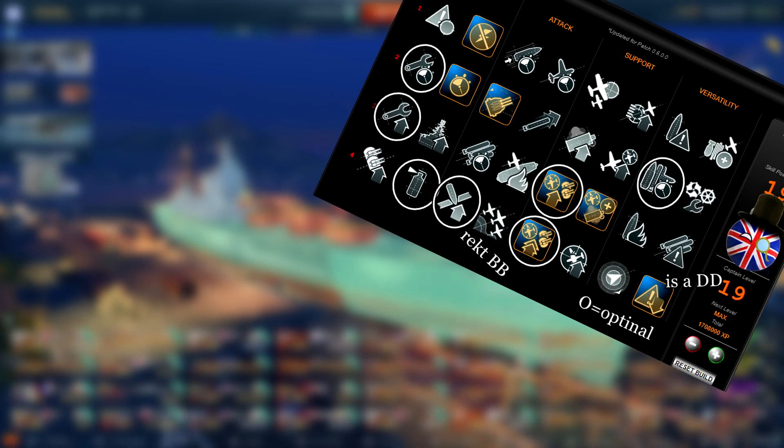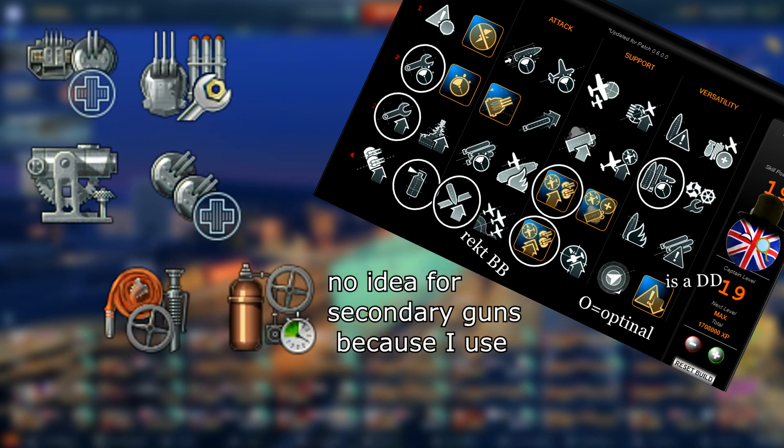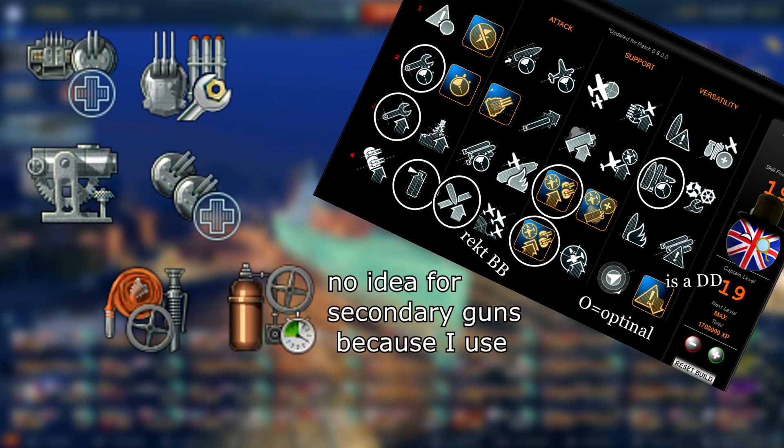For captain skills, take Jack Dunkirk if you have him — all of his traits are useful. Take Expert Marksman for quick turret traverse, Basic Firing Training and Advanced Firing Training to support British battleships and wreck CVs. For upgrades, it's the standard BB setup — I would not recommend anything special for any slot.